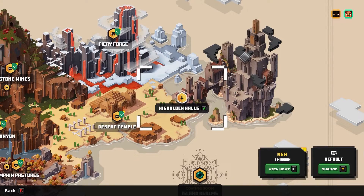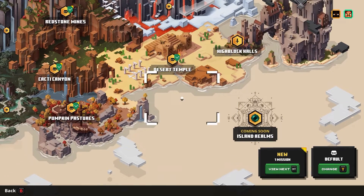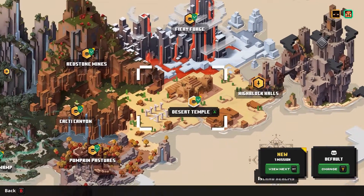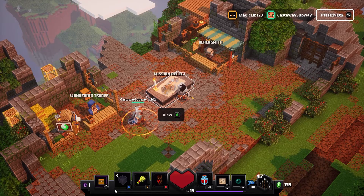I shouldn't waste all my armor. The next one we've got is the High Block Halls — that looks like it's going to cause some problems. And Island Realm's coming soon. I guess this is our endpoint. We've barreled through the rest of it though. All right, we will see you all next time. Till then, bye-bye.